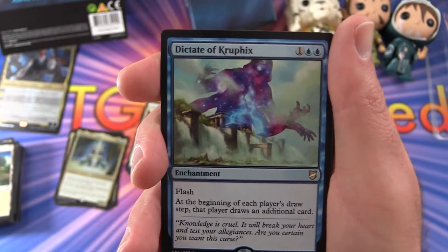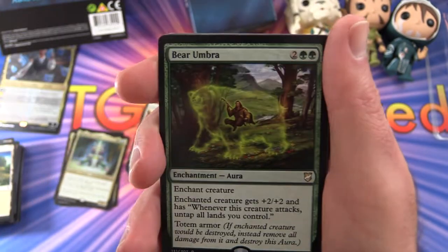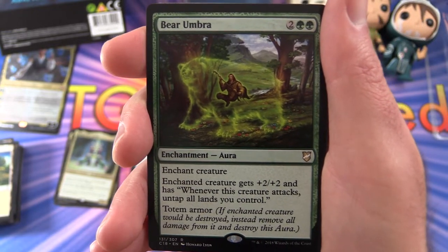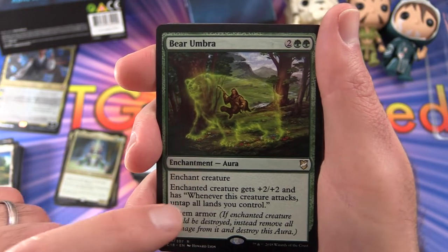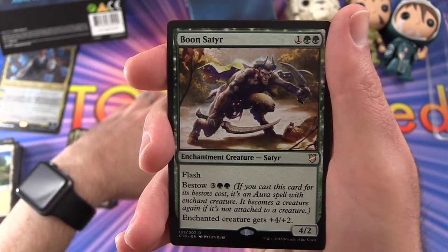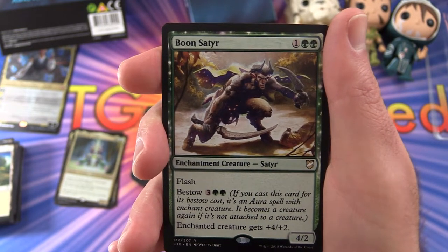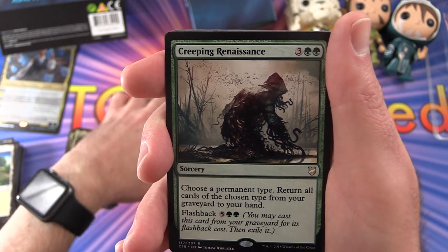Dictate of Kruphix — enchantment for 3. With flash — at the beginning of each player's draw step, that player draws an additional card. Bear Umbra — enchant creature for 4. Give it plus 2, plus 2 and untap all lands you control when it attacks. Again, this one has totem armor. Boon Satyr has flash — it's a 4/2 for 3 mana, with bestow 3 and 2 forests. Enchanted creature gets plus 4, plus 2. A lot of rares in this one, I'm noticing — it seems a pretty good deal.